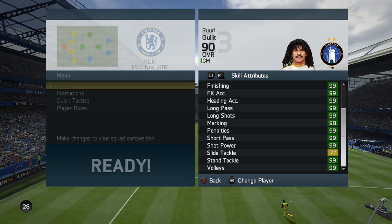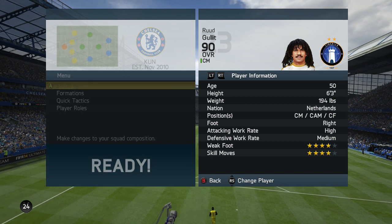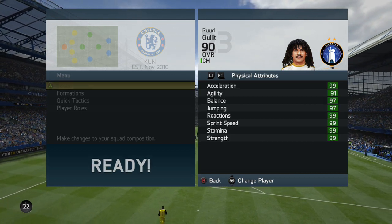If you guys want to purchase any FIFA Ultimate Team coins, check out footcoinemporium.com. Their link is in the description below, a very fast and reliable service. And if you use discount code NEPO at checkout you'll get 5% off your coins.